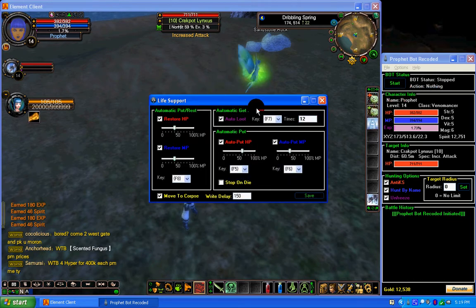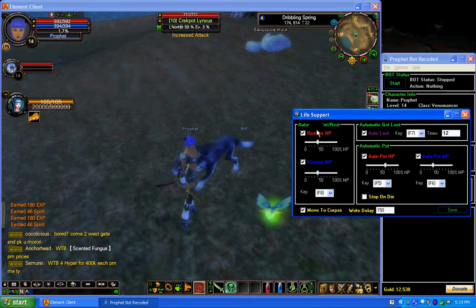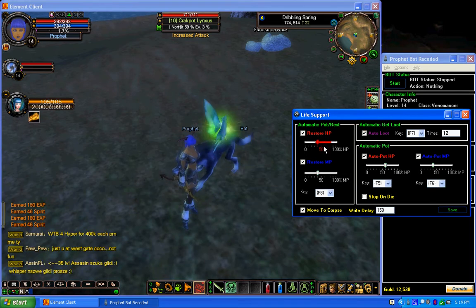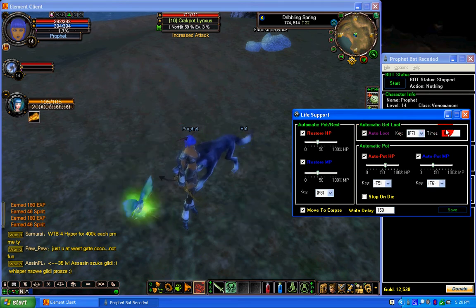Now we're going to go into Life Support. This is Restore HP — your percentage of where you would like to restore at. This is Restore MP — the percentage of where you would like to restore at and the key to restore, F8. Now we have Auto Loot. If you'd like to loot the creature's corpse, select your auto loot key and turn this on.